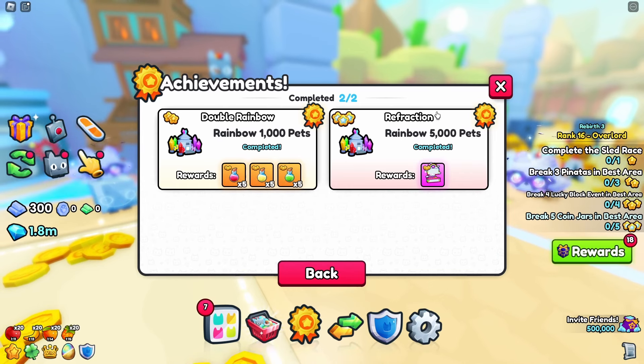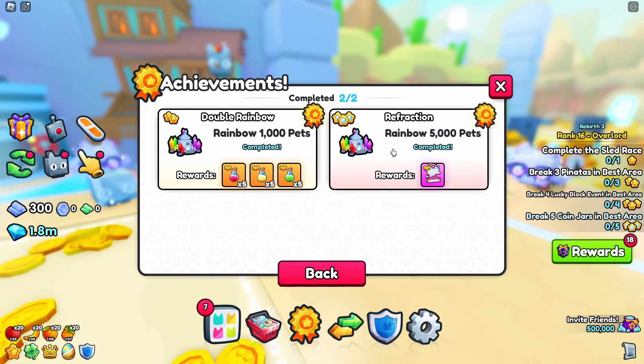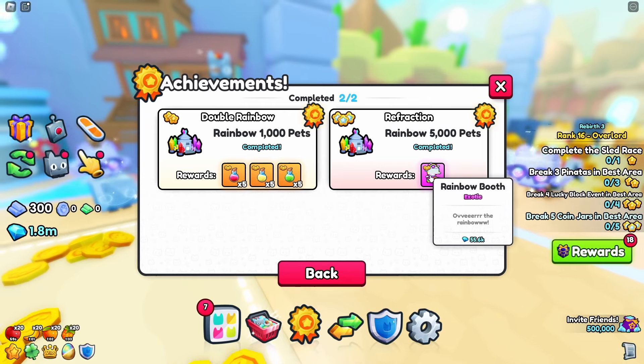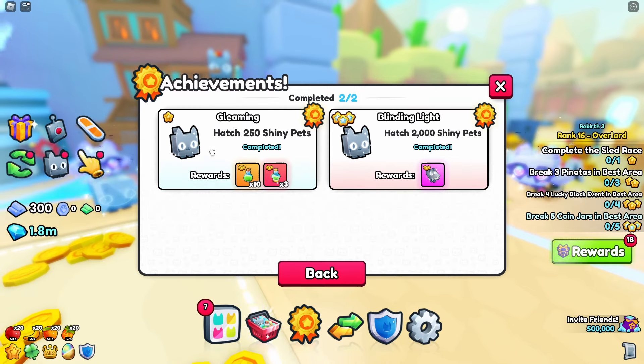The rainbow achievement - rainbow 6,000 pets. You'll have 6,000 gold pets from the previous achievement, so just take those and rainbow them now. The reward is a rainbow booth which you can place in the trading plaza to make your booth stand out.